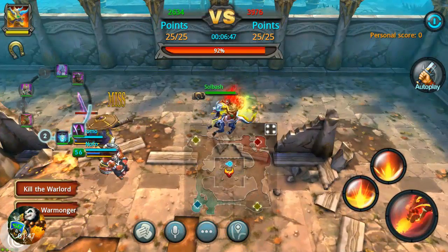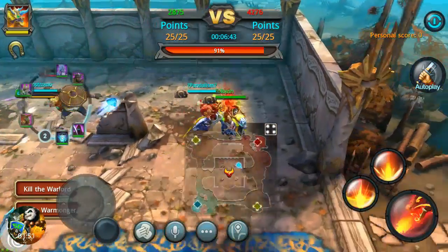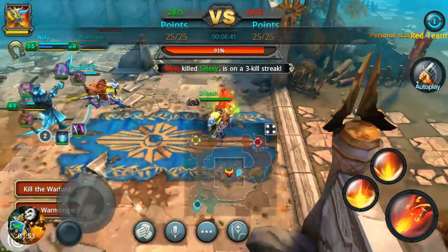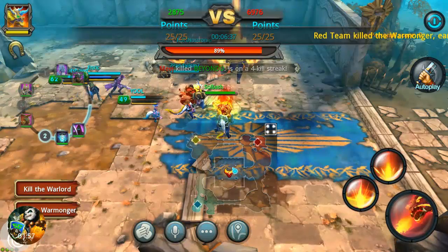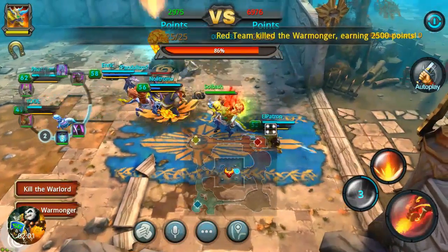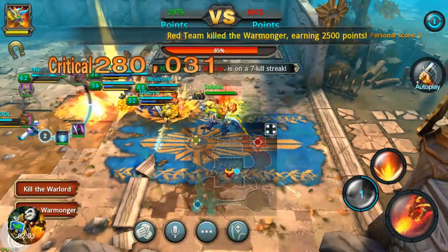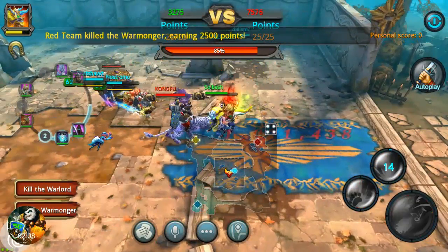If we can get him down we'll get some more people in here. Let's get a few more guys with mounts on him and he should go down pretty quick. Let's use that ability on him, maybe we can do some damage — he's got a high dodge rate. Here's another mount.